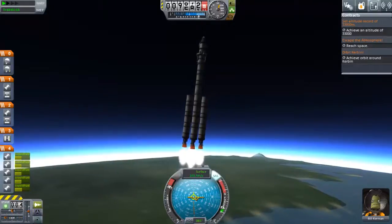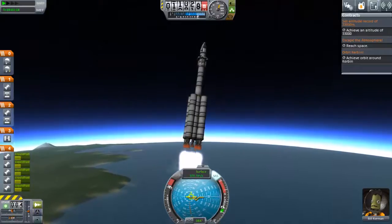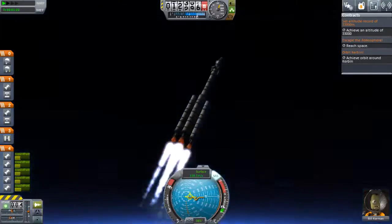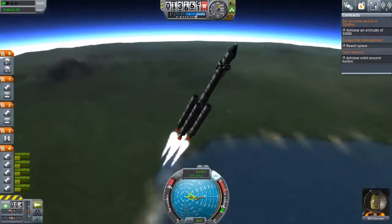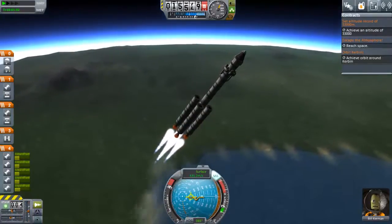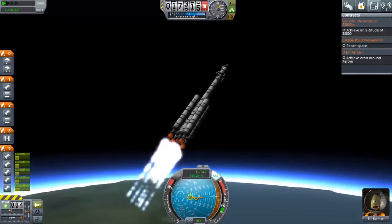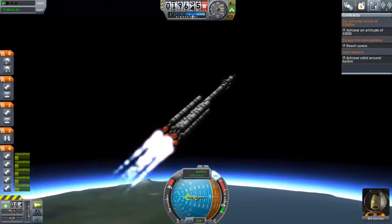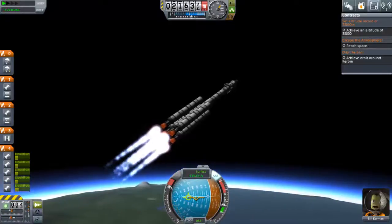So the Science Junior is likely to be worth a lot. I could have put at least six Science Juniors on, because I'm also going to be getting data from orbit around Kerbin, high over Kerbin, high over the Moon, near the Moon and so on — the Moon also has different biomes — but the Science Junior is very heavy. I've also only attached three landing legs in order to save weight, because I think this mission is likely to be very tight on fuel.